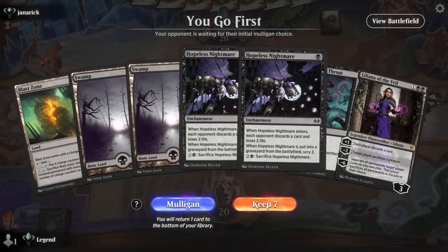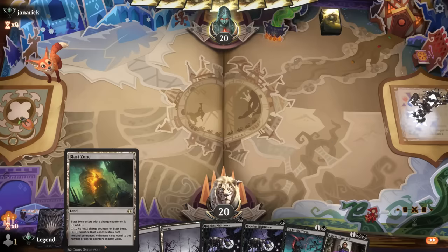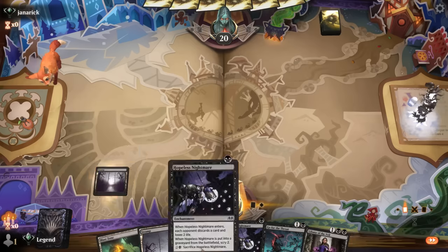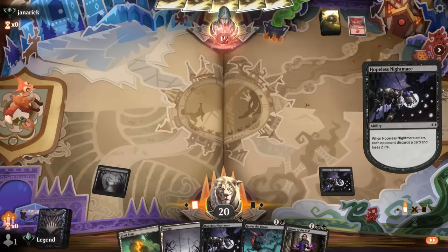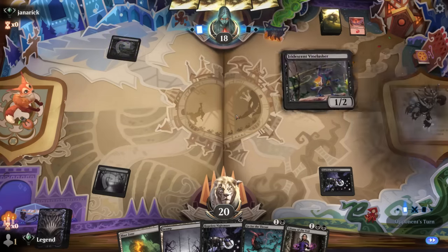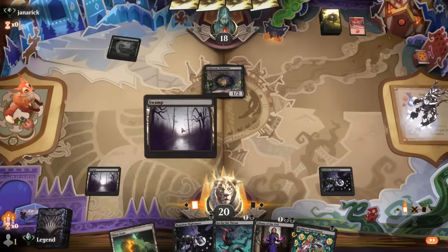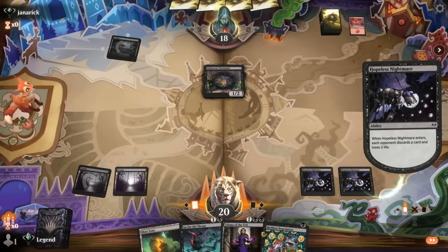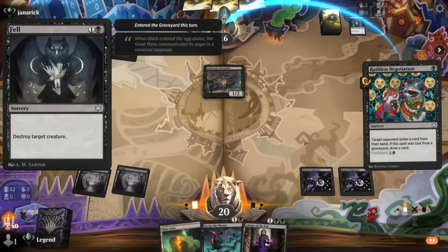Game two — on the play with a keepable hand. Hopeless Nightmare has a sneaky synergy with Blast Zone: if you need to deal with one-drops you get to scry two in the process. Opponent is on Gruul colors, with a Vine Lasher on lizards. I don't think I need to Go for the Throat on Vine Lasher — let's just hit them with a double discard. Opponent discards a sorcery speed removal spell.